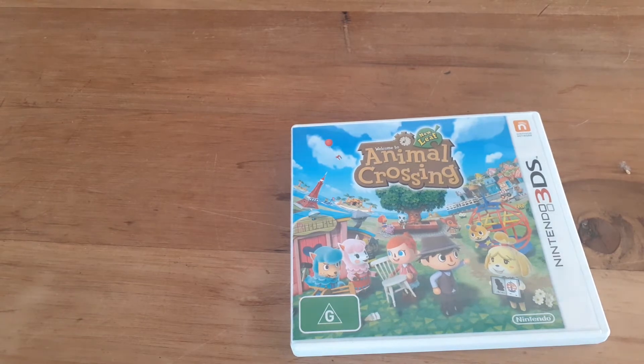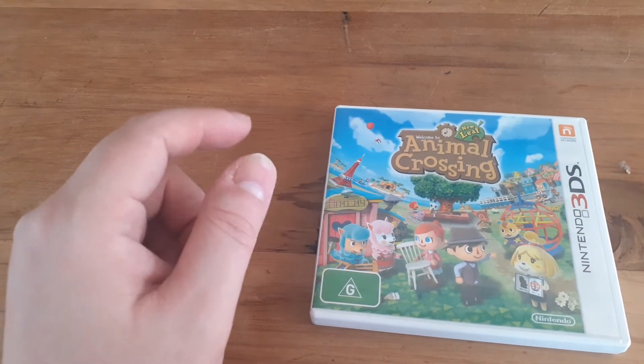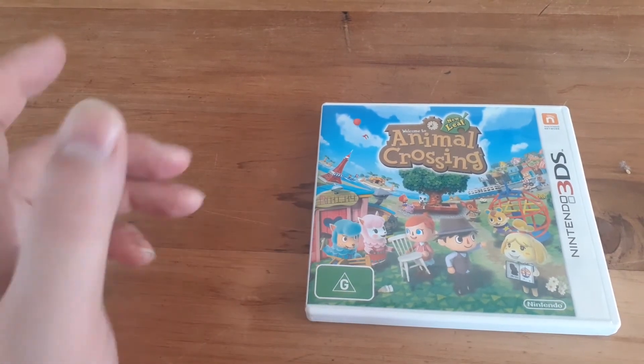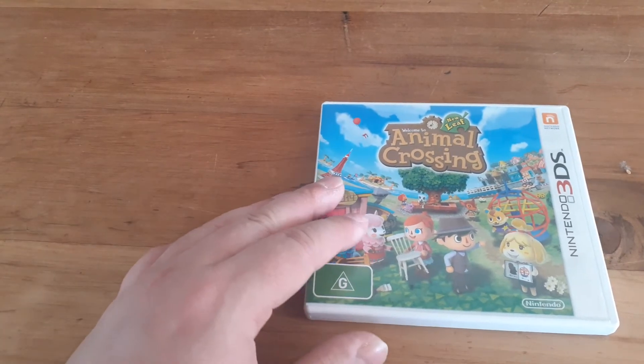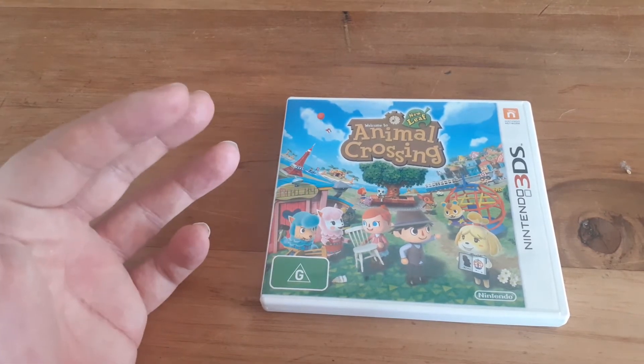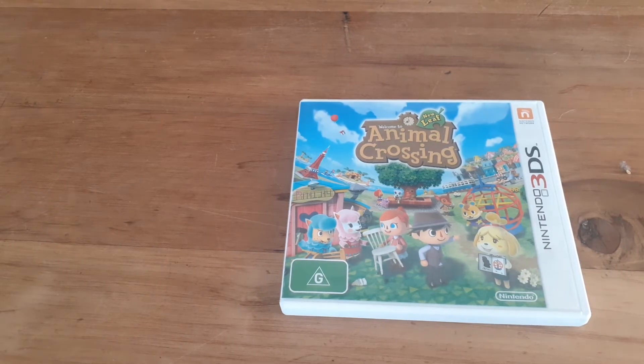For those not familiar with Animal Crossing, the time in the game matches real life — it syncs to the time on your 3DS. So if it's 8 PM in real life, it'll be 8 PM in the game and all the shops will be closed. If you haven't played for a few days, the villagers start to miss you. If you haven't played for months, your house looks really crappy — you've got roaches running around, your plants die, all this horrible stuff. But it's really fun.